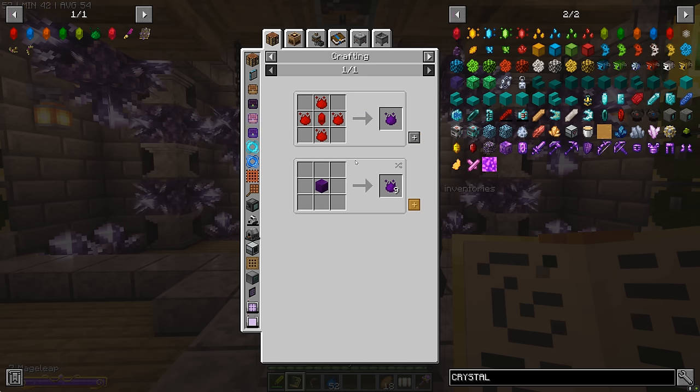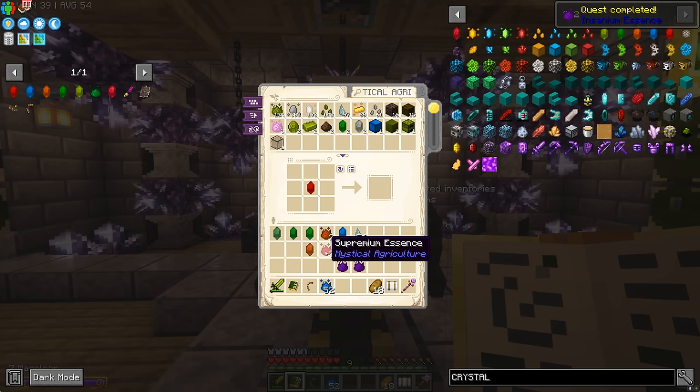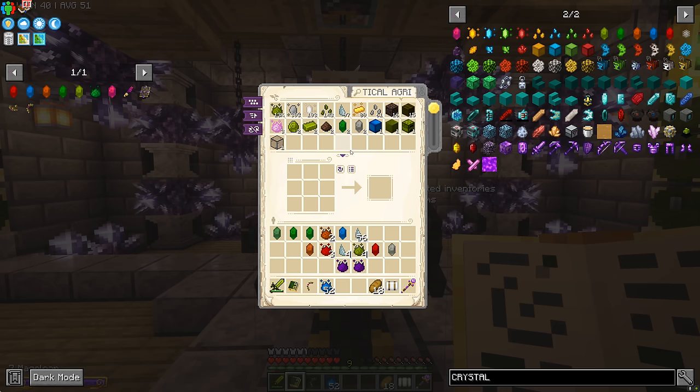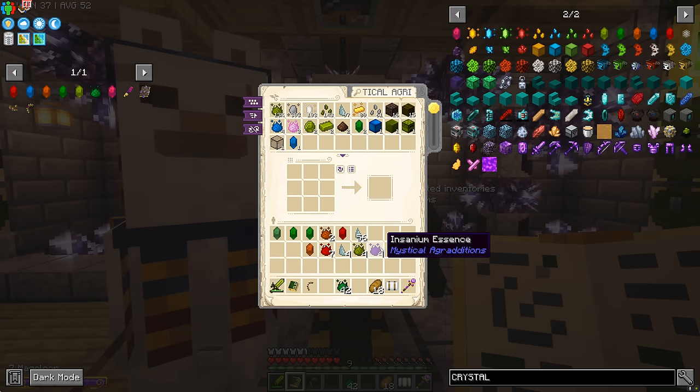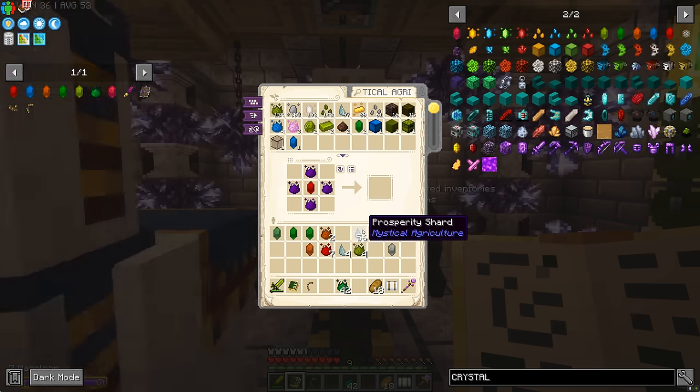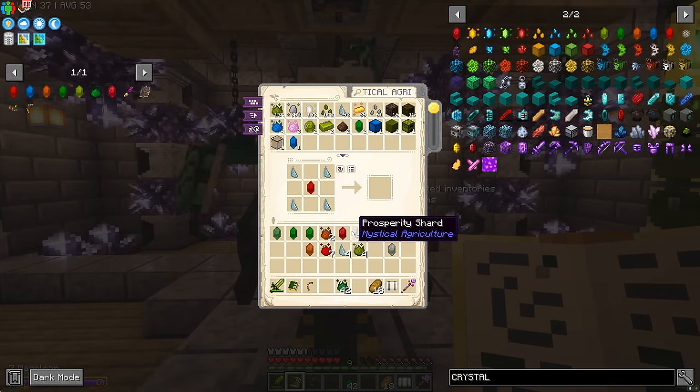We have to make more Supremium — this is taking forever! But we're almost there, let's get back to it. Four Supremium, come on, luck be a lady! Four Insanium — this is it. The Supremium Infusion Crystal, Prosperity Shards around the edge, and — oh my god, we did it! We've got the Master Infusion Crystal. One crystal to rule them all and in the darkness bind them. We only really used around 8,000 Essence, which is less than half of what I was worried we'd need.